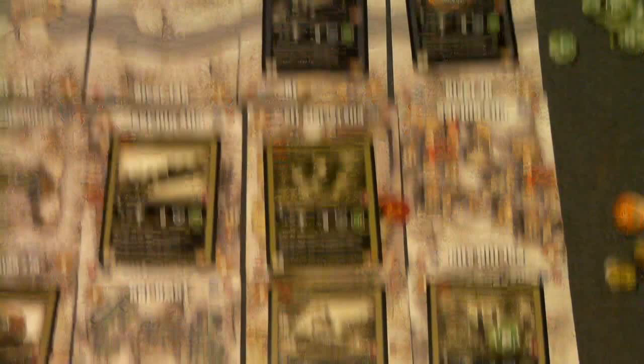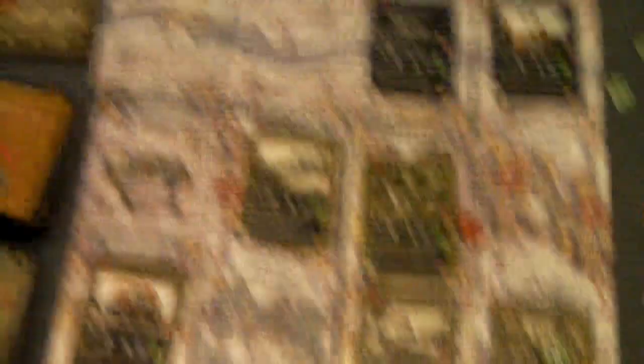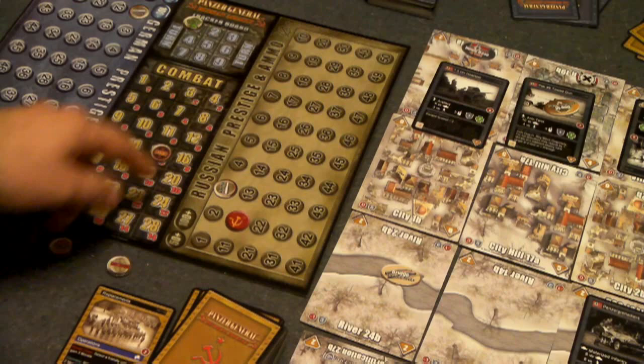Then we add supporting fire. Support is counted orthogonally and diagonally. The cavalry, one diagonal away with a range of 1, can support — adding 1, bringing us to 12. The 152mm howitzer has a range support of 3, so counting diagonally it's within range, adding 3 more. Since we're using ranged artillery support, that costs 1 ammo point — move the ammo token down one. So now we have a total of 15. Next, add or subtract terrain bonuses — the city factory tile gives 0 attack bonus, so no effect.